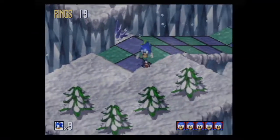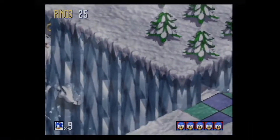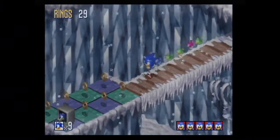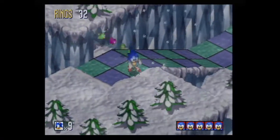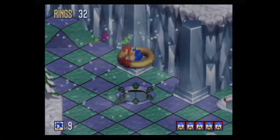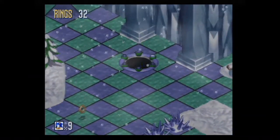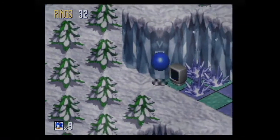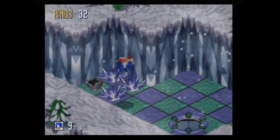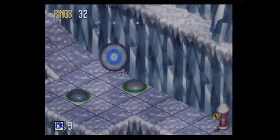This is a neat level. There are little secret passages - right here you can spin dash through here. And there's a frozen pawn that you can jump through and get a warp. I do it at some point in this run. I got a shield! But no, this is a really good looking level. I like this level a lot.